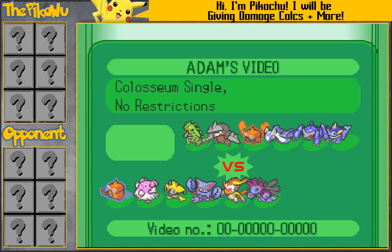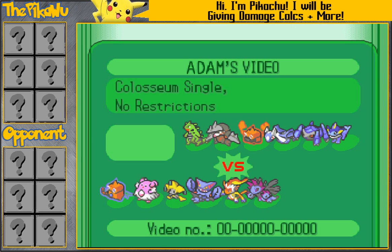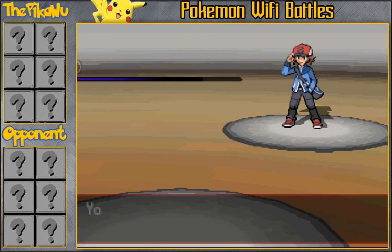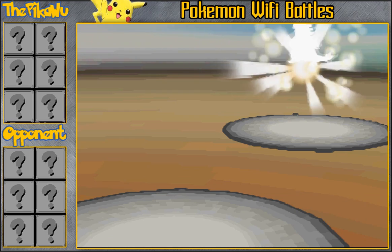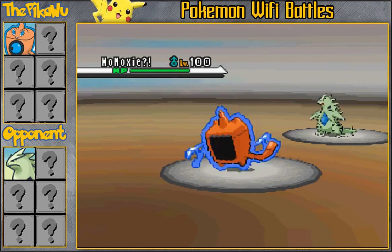What is up YouTube? This is PikaWu here bringing you another black and white Wi-Fi battle. This one is against Duke Ball for Life — his link will be in the description below. This is a standard OU battle. I'm using a lot of OU Pokemon but I add a twist to them and make them unique with interesting sets. I hope you guys enjoy the battle.